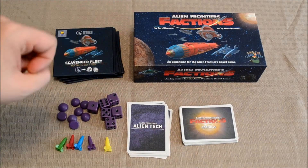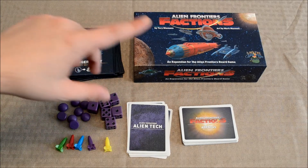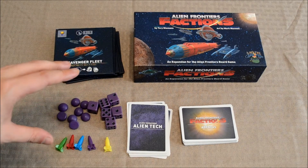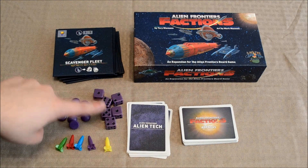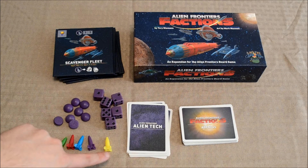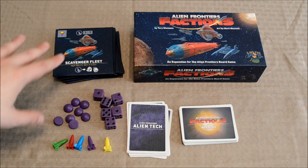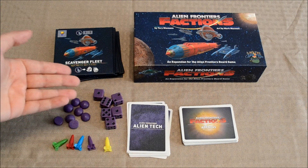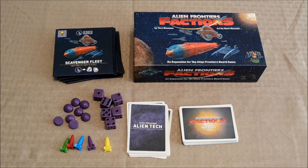Factions is the first expansion pack I want to go over, and probably the most notable thing about this expansion is that it adds a fifth player to the mix via this purple set. The purple set comes with six ship dice and your colony tokens. The game also comes with these rocket ships for the scoreboard. If your core game did not come with these rocket ships as part of a Kickstarter reward, you'll be able to gain these by buying this expansion.